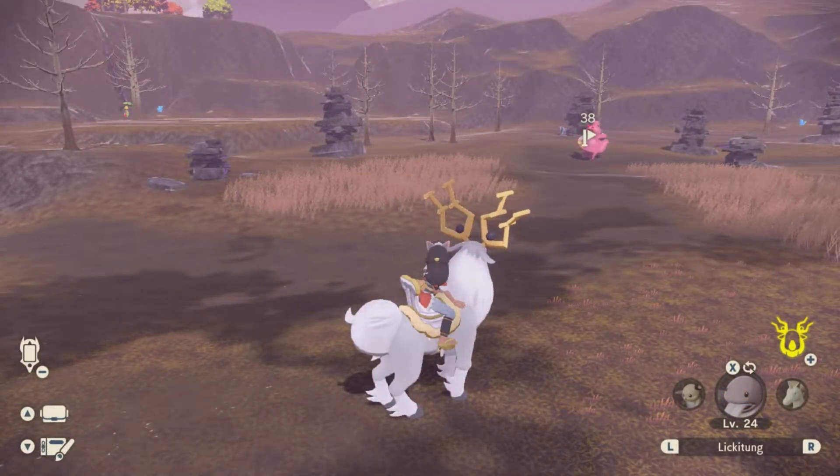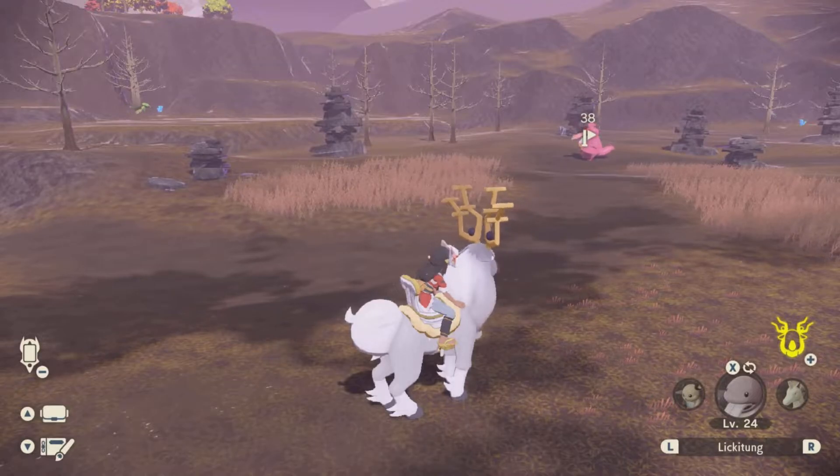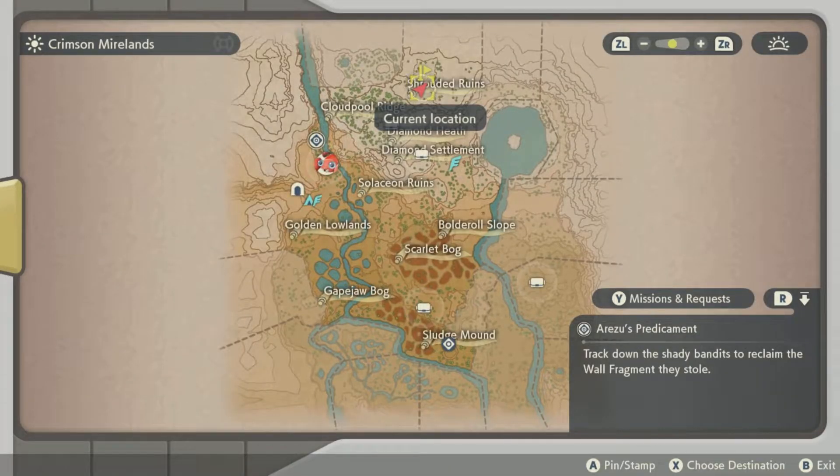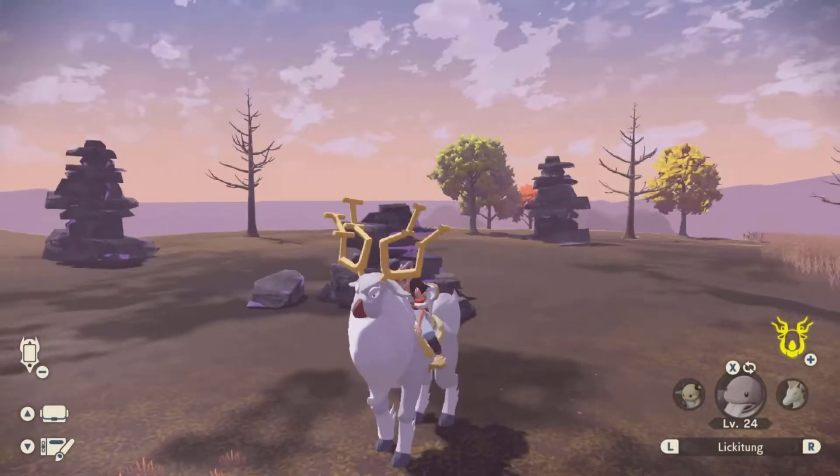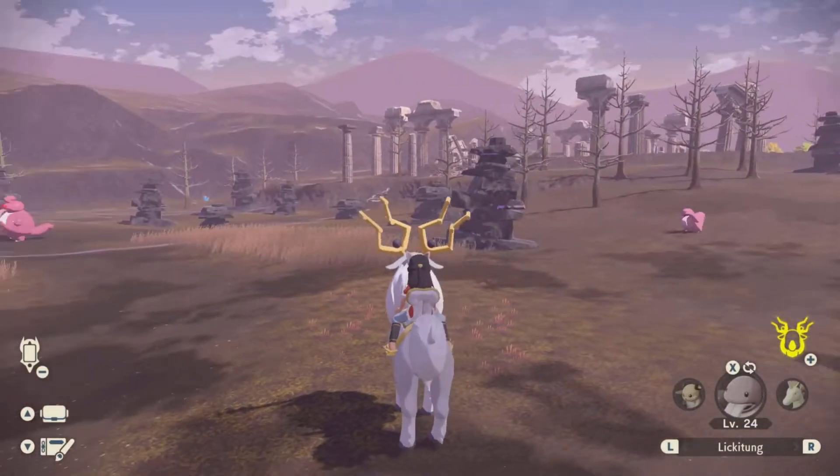This is not at the start of the game — it's going to be in the very first big region that you open up, the Crimson Mirelands. Once you get over here, right here at the Shrouded Ruins with this marker right over here, there will be an alpha Lickilicky.